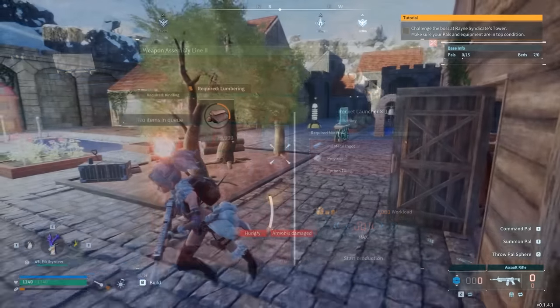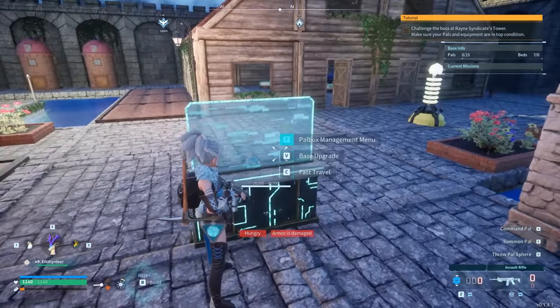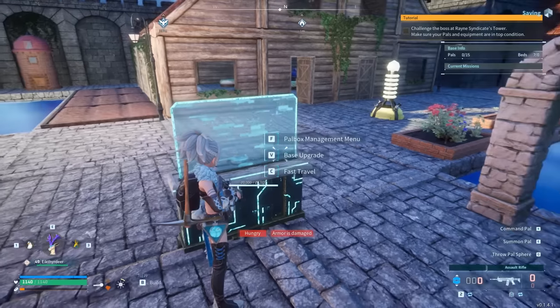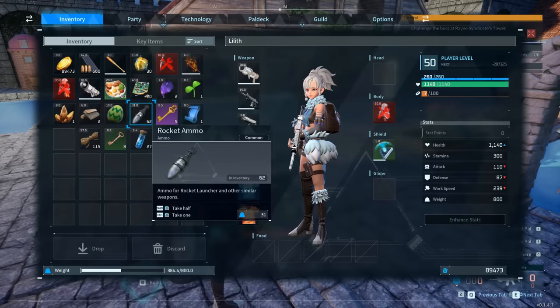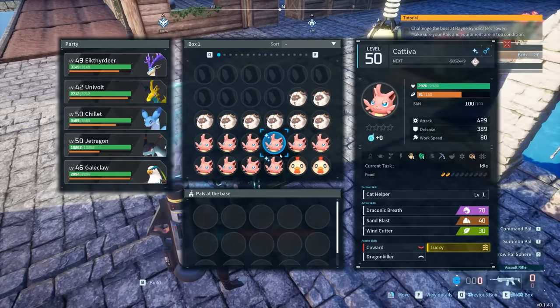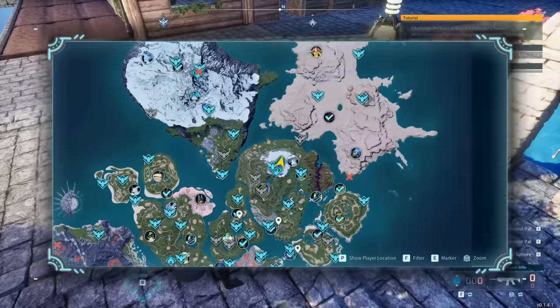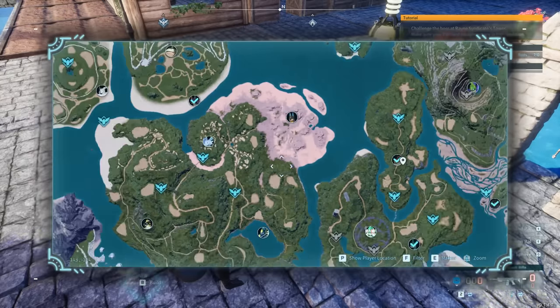Now that we have obtained a rocket launcher and a pal with an ice attack, we're good to go. Make sure the rocket launcher is equipped and in your hand, you have the missile or rocket ammo loaded, and the launcher has been reloaded. The next step is to locate a boss on the map. I'm going to choose Anubis because I want to defeat him.